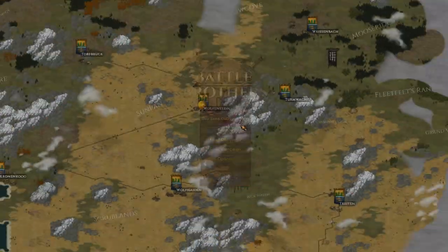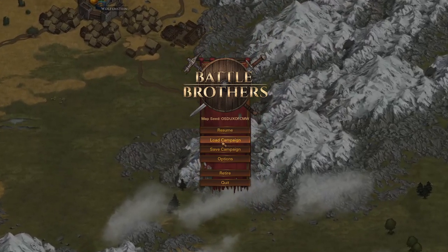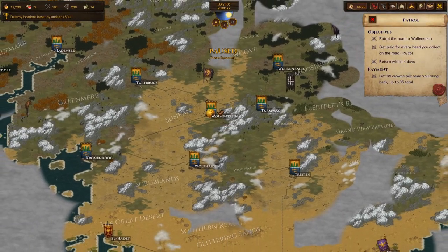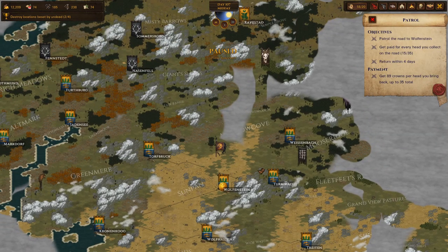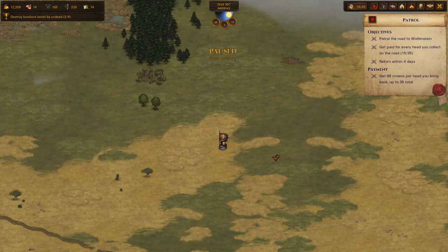And you don't want to know what my seed name is? It doesn't tell you. Alright, we'll look at the loads. The decorated full helm hoarders. This campaign is getting the dragon helm, getting the fish helm, and getting the antler helm. You may have thought I was lying when I said I picked the seed based on those, but I wasn't. Anyway, talking about these characters.